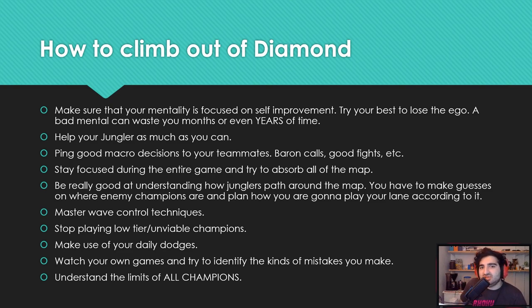Help your jungler as much as you can. Instead of just being aware of your jungler like in Plat, you have to actually help them. If you have priority, go help them from invades, try to protect them, try to make sure you give them kills. If the jungler falls behind, the enemy jungler is going to rule the map. Plan your game around your jungler — I'm going to have priority with this wave control technique because I want to work with my jungler, I'm going to freeze it here for a gank for my jungler.